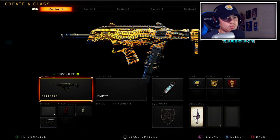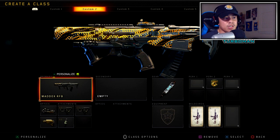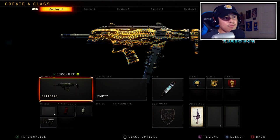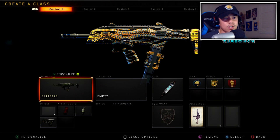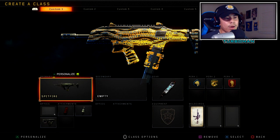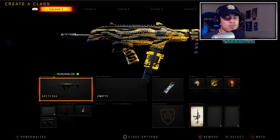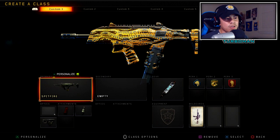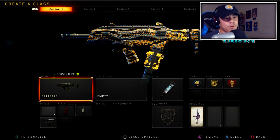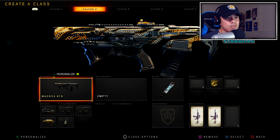For class setup, we're going to have two setups using the Spitfire and the Maddox. The reason is they're notorious for having the most recoil in the game. If you can aim with high-recoil weapons, then when you switch to something like the KN, ICR, or Rampart, it's going to feel like a laser. Don't worry about perks, gear, or weapon attachments — we're solely focusing on aim.